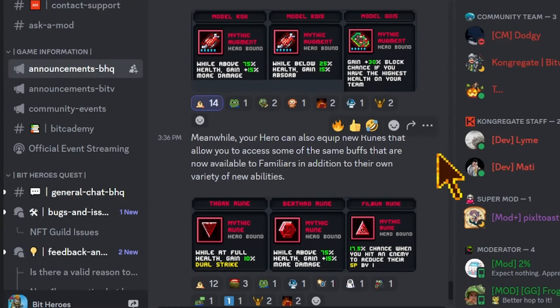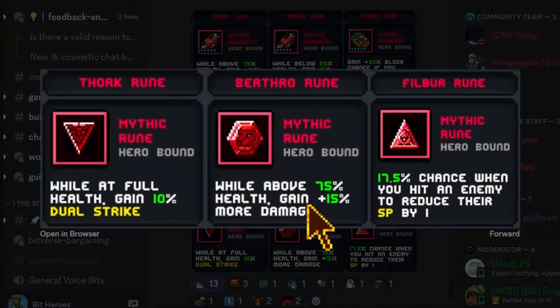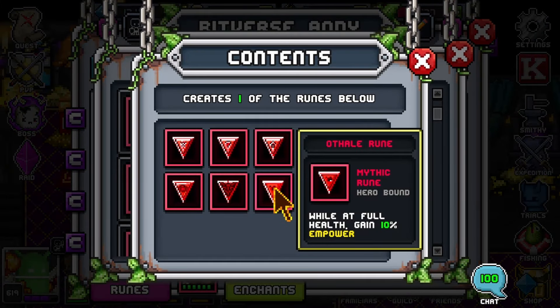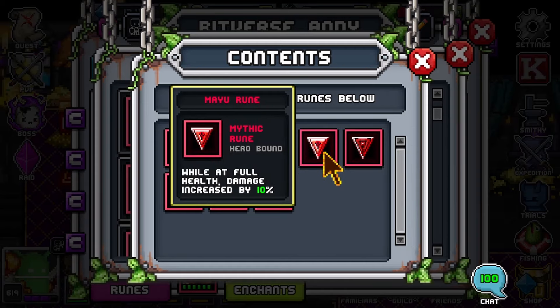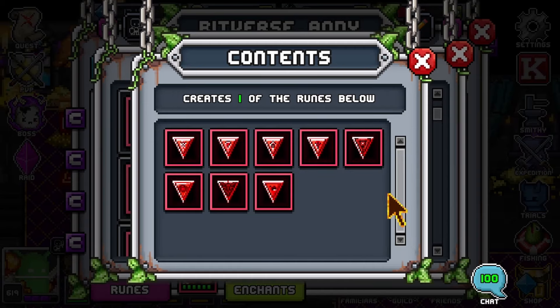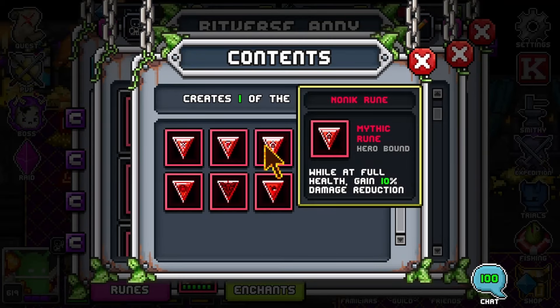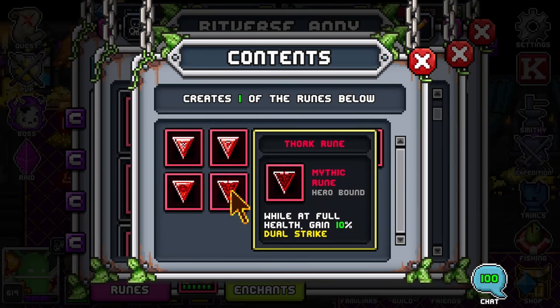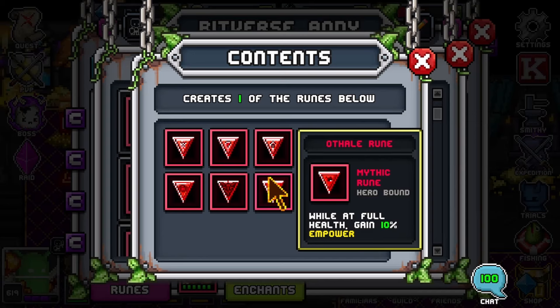Jumping down to the runes, we can see pictured: while at full health, gain 10% dual strike — that is going to be a new best-in-slot for my build right away. They've also got one for empower. It used to be just four runes and now there's eight, so they're literally doubling your options. Random rolling just got a lot riskier, but there are just better runes in here. My current build was while full health deal increased damage by 10%, but straight up 10% dual strike or 10% empower will be stronger for me.